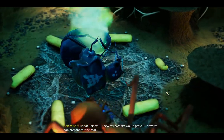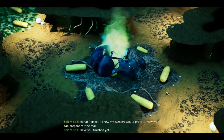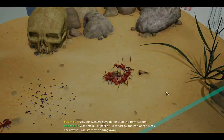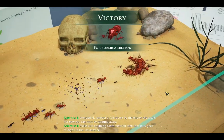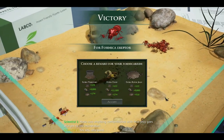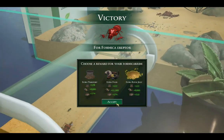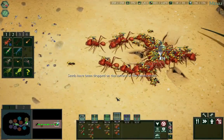"I knew my ereptors would prevail. Now we can prepare for the real—" "Have you finished yet?" "Yes. Our ereptors have dominated the former carrier." "Wonderful. I expect a full report by the end of the week. For now you can start by clearing the way — make sure anything contaminated with that jelly goes straight to the incinerator." "Yes, ma'am." I apparently have not beaten this Formicarium Carrying Challenge since they added achievements to it, which is kind of crazy. Always royal jelly, as usual.